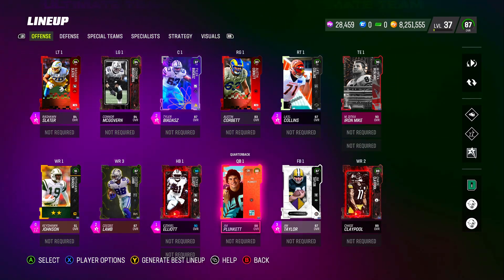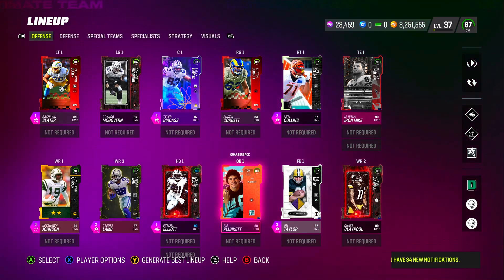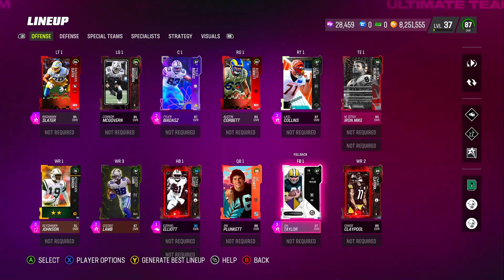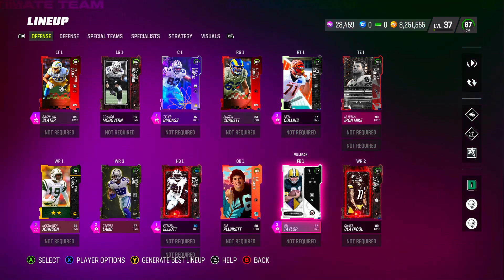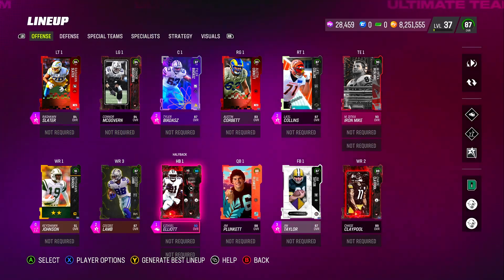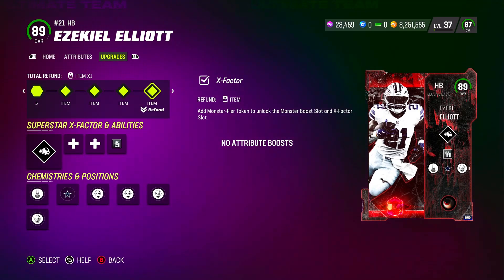This squad is 87 overall, 87 offense, 87 defense — that's all you need to go out there and start winning games, especially in head-to-head and solo battles. You don't need the greatest team. People want the greatest team just because they want it, but as long as you're focused and know how to play the game, you're going to go out there and win games.